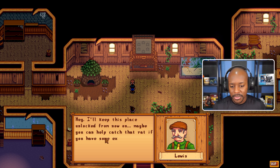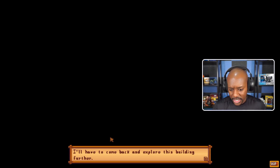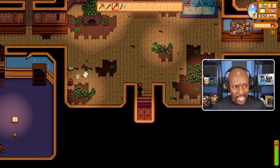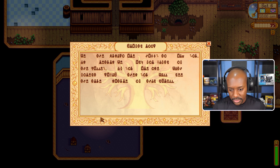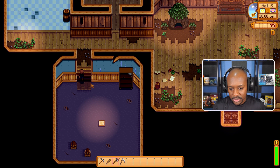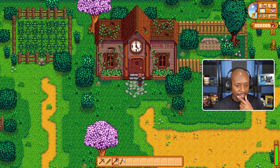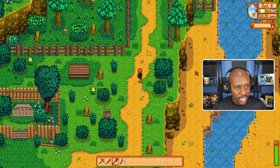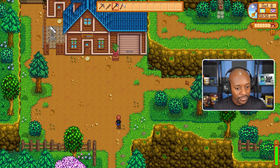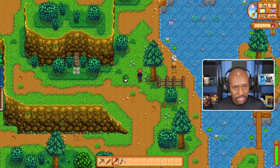'You saw something?' 'I wouldn't be surprised if this place was full of rats.' There's another one - I don't even remember what these things are called. 'I'll keep the place on lock from now on. Maybe you can help catch that rat if you have some extra time.' So this is where we learn about the little creatures. I kind of forget what they're called. We're going to explore this building right now - let's go back in.